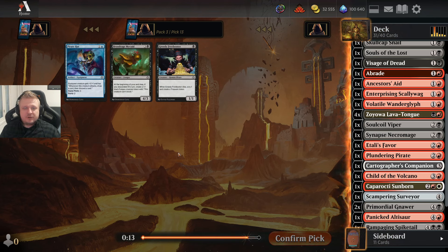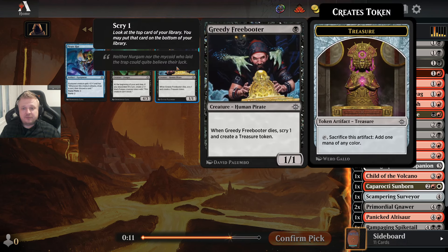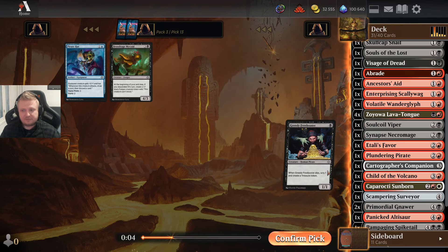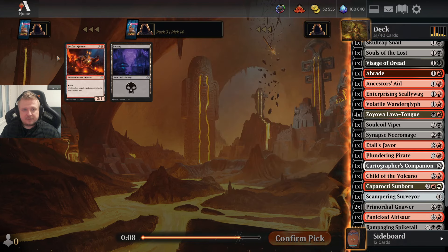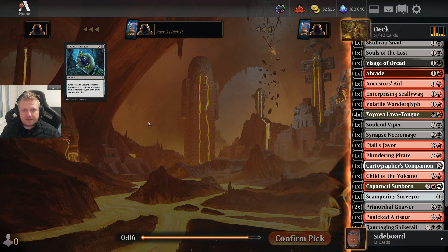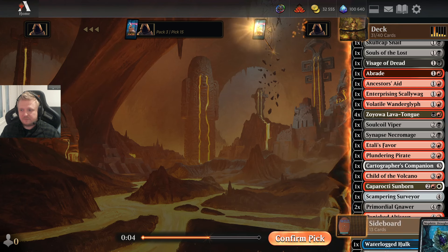A few more cards — I don't like the Freebooter. It gives a treasure token but I won't have space in my deck. I have too many things to cut anyway. I got the Gnome which I still won't be playing, and last is a Mephidic Draught which I won't be playing either.